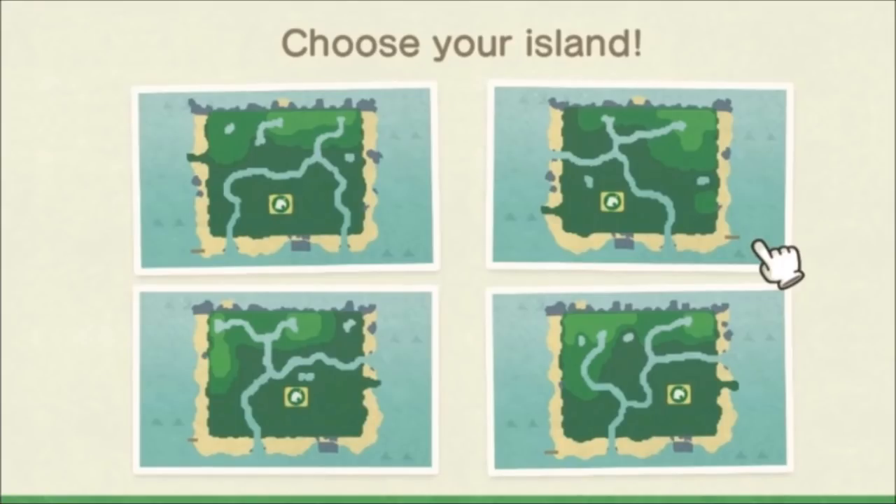My next tip is a mini island selection guide. The first and biggest thing to know about an island is that there are always two outlets for a river, and one of them will be to the south. So you can have south and west, south and east, or even south and south — but it won't go north because there's a rock wall in the way.